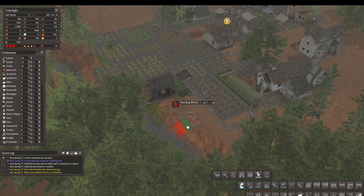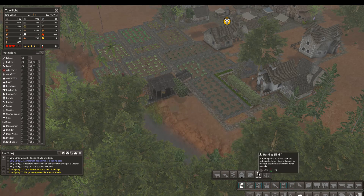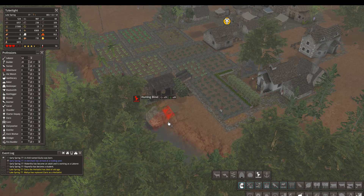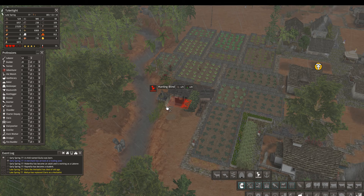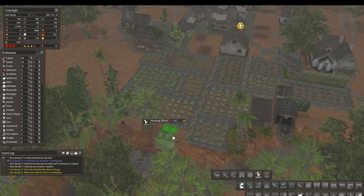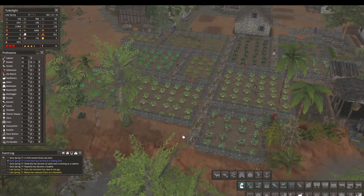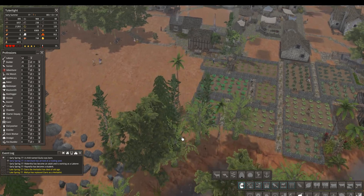What about my hunting blind? That will fit. It's got to be on the water, right? It's got to be on a flat space. I guess it's still touching this. So we could throw a few down over here. I think that adds a little bit to the flavor — why not? I know they don't produce a whole lot of food, but they do produce some.